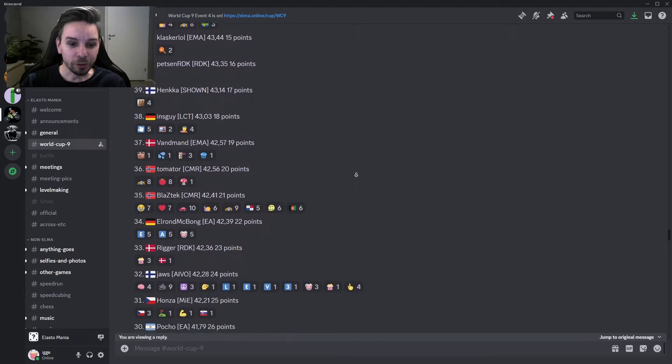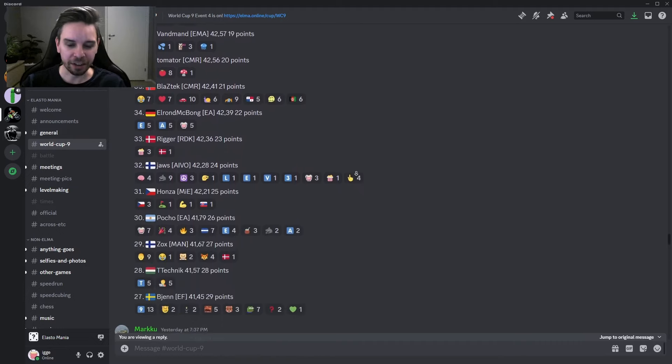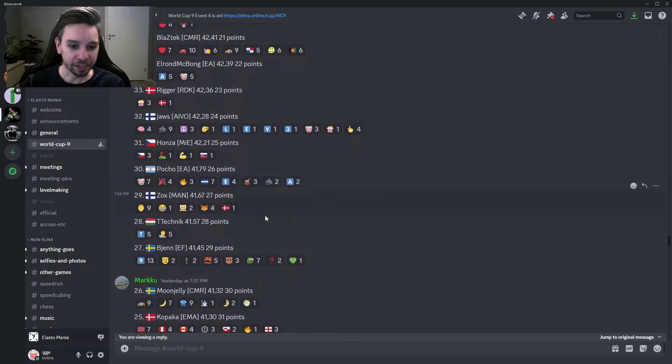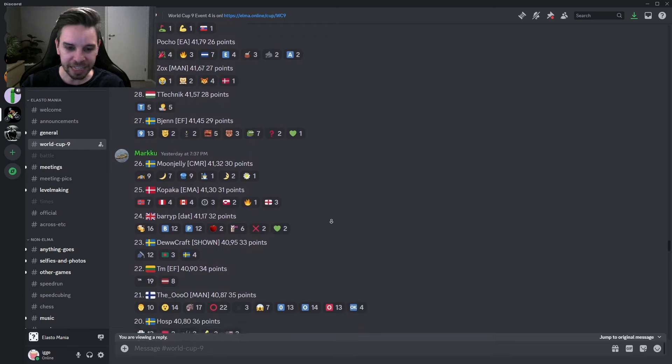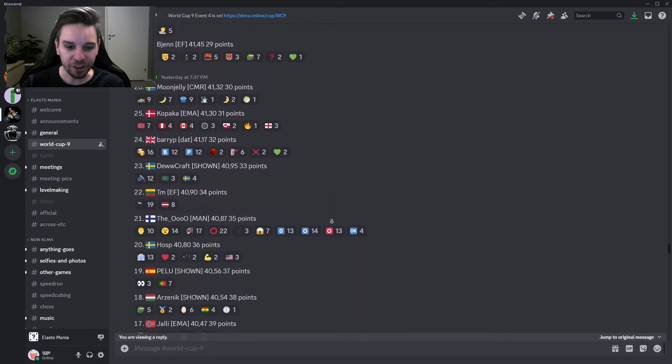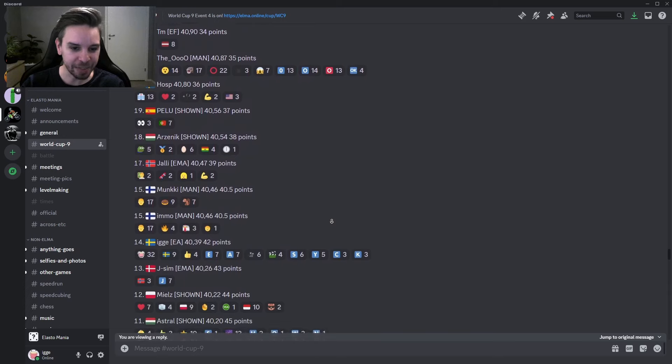From here we'll be making the hugest leap of all — from 32nd place where we had Jaws at 42.28, we're seeing Bien in 27th place. A bit surprising actually. We have Kopaka, Berry P., Ducraft TM, The U, Hosp, Pellu, Arsenic, Jalli, Munchi, Immo, Mi, Jsim, Mjels — Mjels in 12th place, also surprising.